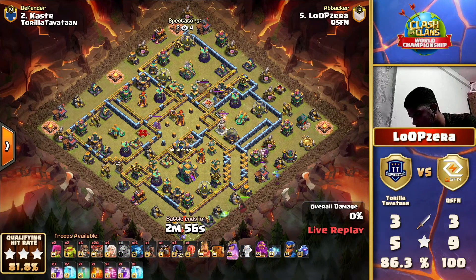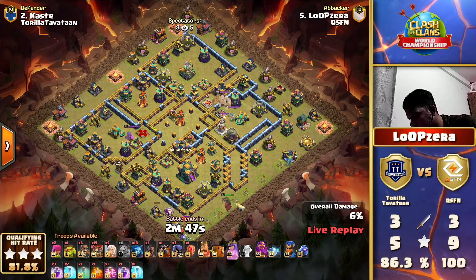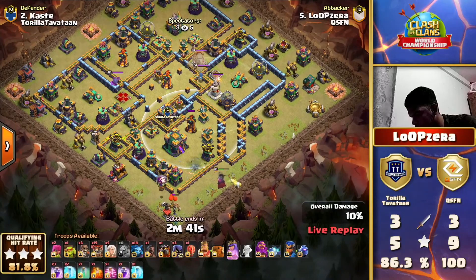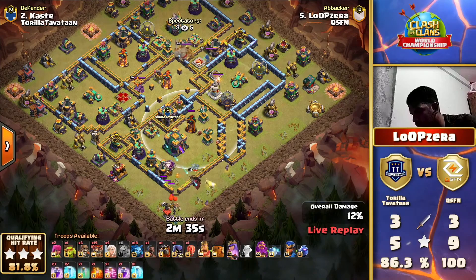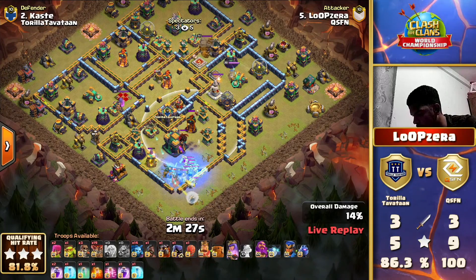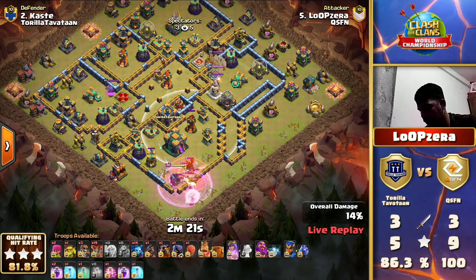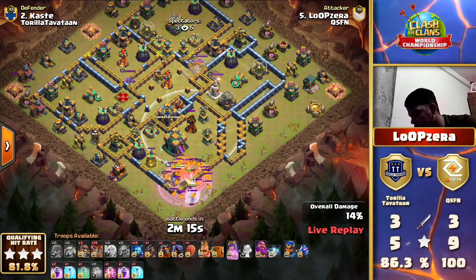We have the baby dragon funnel and the queen is getting prepared to get into that town hall compartment, which looks dangerous because there's a single inferno right behind the town hall. The clan castle timing doesn't seem ideal - and notice the clan castle near the single target inferno. There's a lava hound in the CC, which would stall the queen next to the single target inferno. But he utilizes a hog rider brilliantly to lure up the CC early so the queen doesn't get stuck when taking on that single inferno.